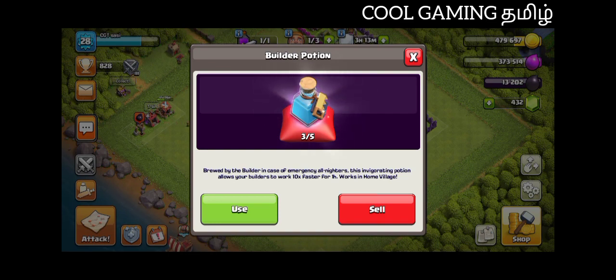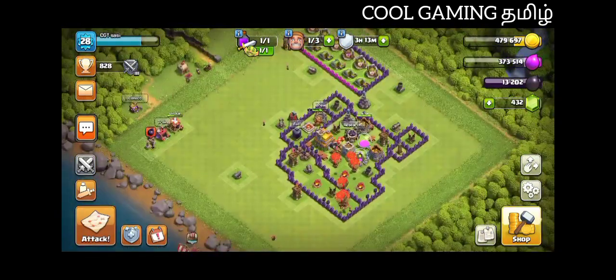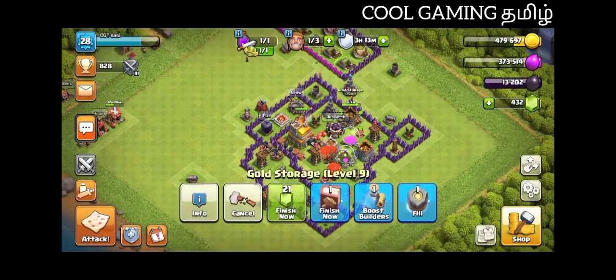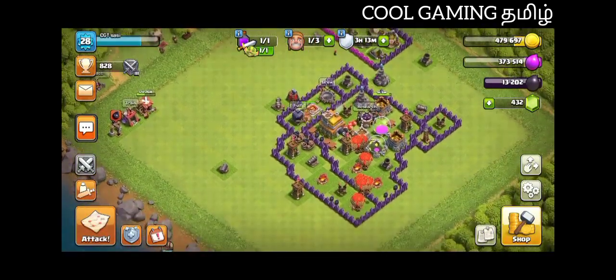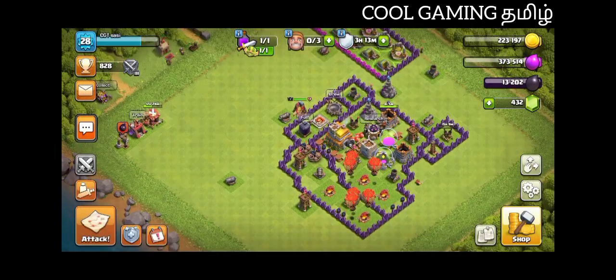For the builder potion, it will be 10-0-0. If you use the builder potion, it is 10-0. It will be 3-0 — the 3-0 is level 7. So we have to use the Run of Gold and Book of Building. We have to use the Munchur Mama.